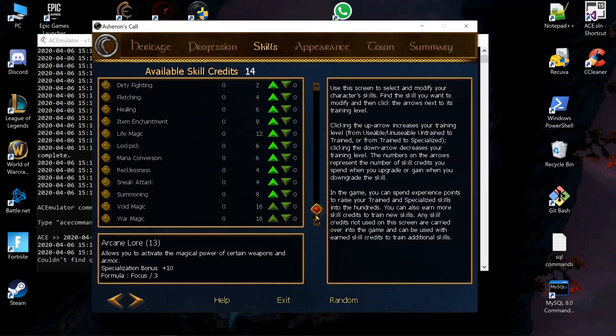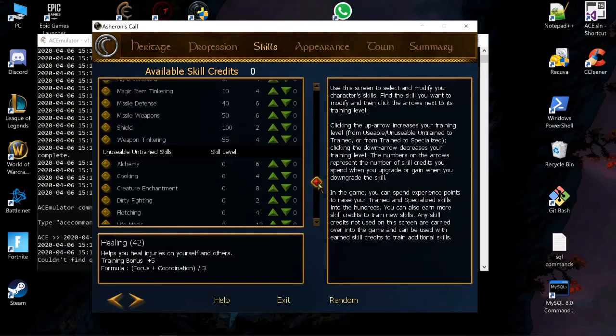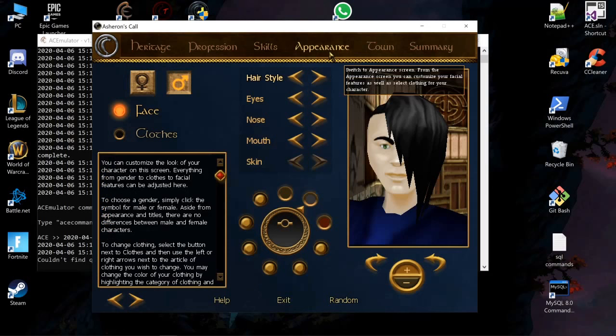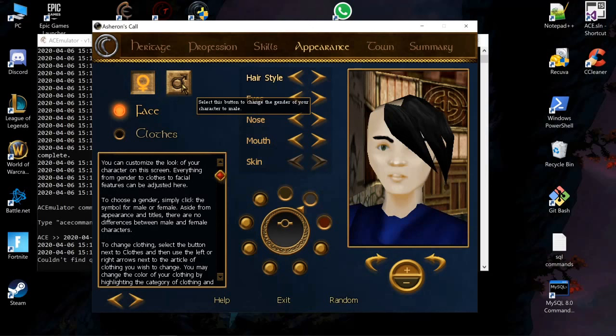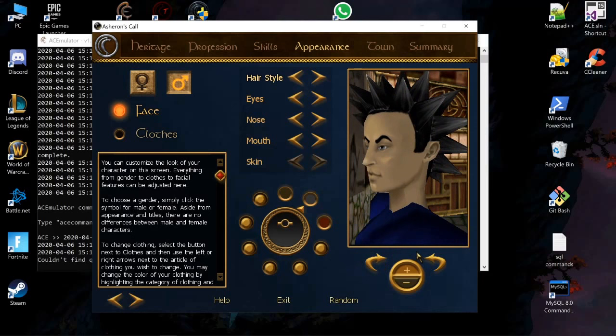Save some credits on magics. Definitely take item magic, and maybe healing. So I'm going to focus on using armor to buff and use my item magic, and hopefully get creature in life as I level up. Can't forget mana conversion. This guy looks like Brock from Pokemon — I like the spiky hair. Let's go with him.